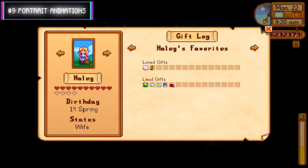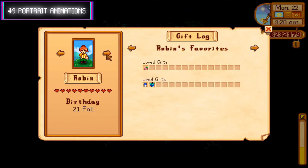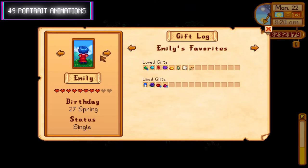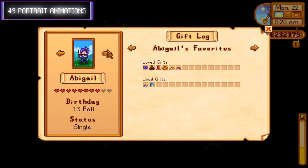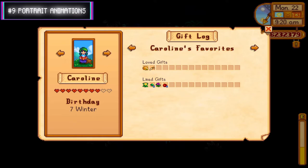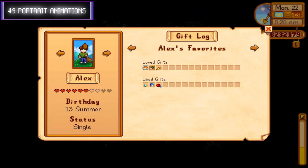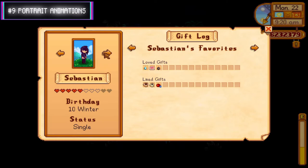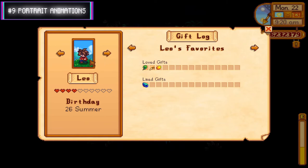Continuing the portrait animations: Vincent sits and plays, Hayley does a peace sign, Robin laughs, Jazz skips, Evelyn shows her baking, Marnie is joined by chickens, Grobus bobs side to side, George sleeps, Emily dances, Maru gets a tool out, Jane pulls out a chicken, Abigail plays an instrument, Robin hammers, Harvey pulls out a device, Caroline reads, Elliot reads, Alex does a football, Penny kneels, Sebastian smokes, Leo squawks, and Sam plays guitar.